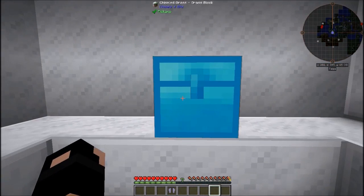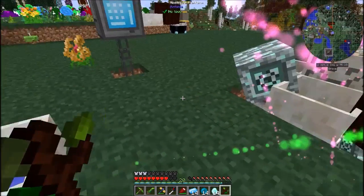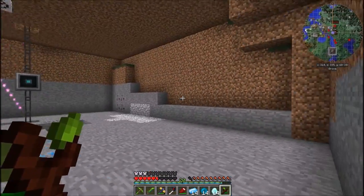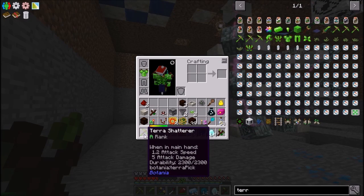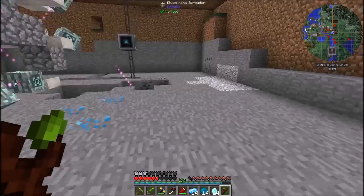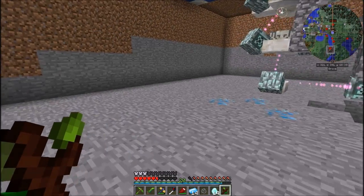We are back — let me grab my stuff and I'm going to head back and see how close we are to getting our mana done. We need to automate our runes is what we need to do. Down here I've cleared out this whole area. With the terra shatterer we're in between A and S, durability 2300 — which really doesn't matter because it doesn't get damaged. We have a 5x5 block clear now, and I also built the stone of temperance.